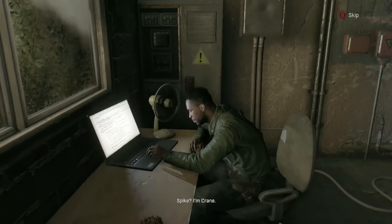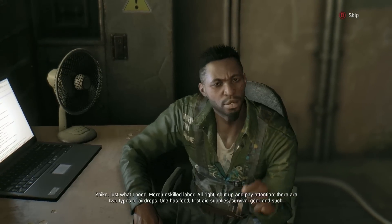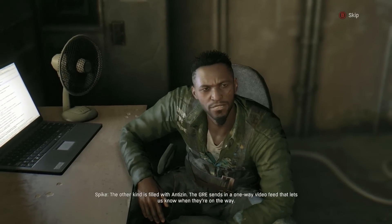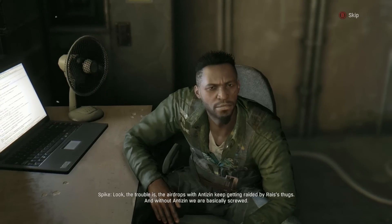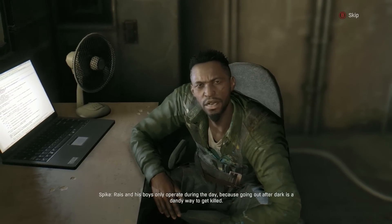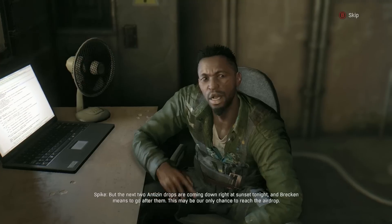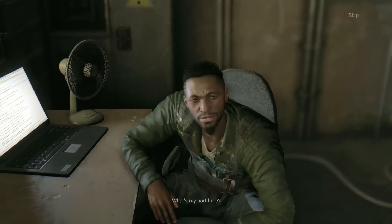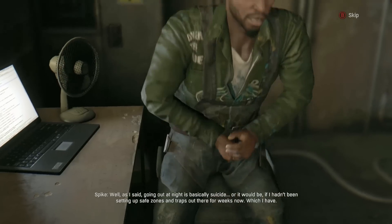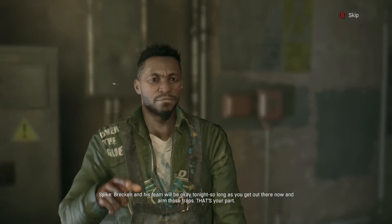Hello, Spike — how are you doing? I'm Crane. Just what I need — more unskilled labour. All right, shut up and pay attention. There are two types of airdrops: one is food, first aid supplies, survival gear and such. The other kind is filled with antizin. The GRE sends in a one-way video feed that lets us know when they're on the way. The airdrops with antizin keep getting raided by Rais's thugs, and without antizin we're basically screwed. Rais and his boys only operate during the day, because going out after dark is a dandy way to get killed. But the next two antizin drops are coming down right at sunset tonight, and Brecken means to go after them — this may be our only chance to reach the airdrop.